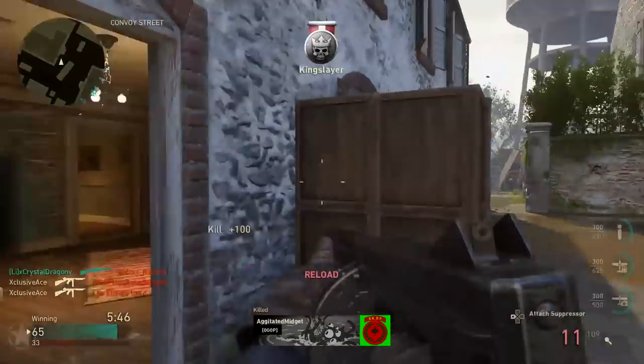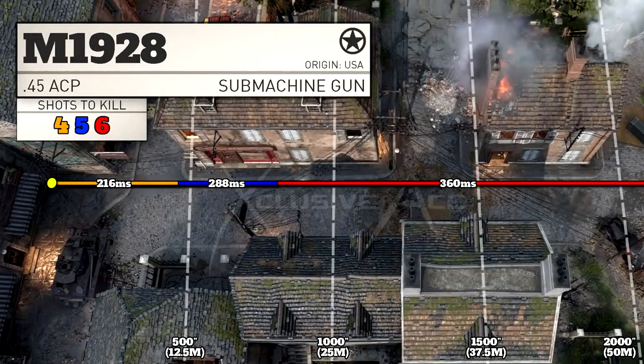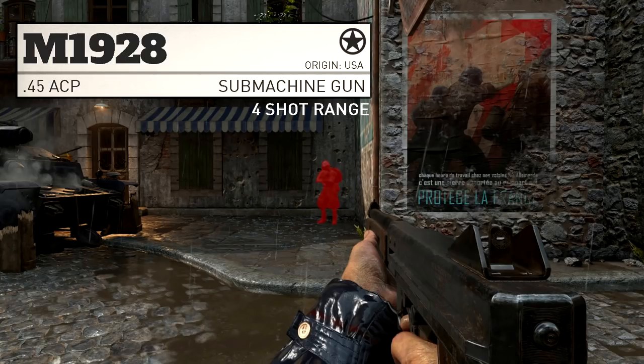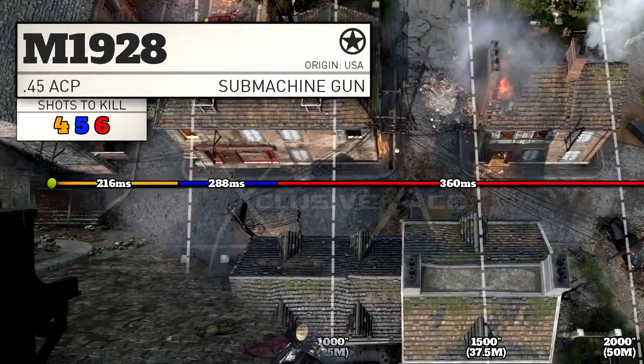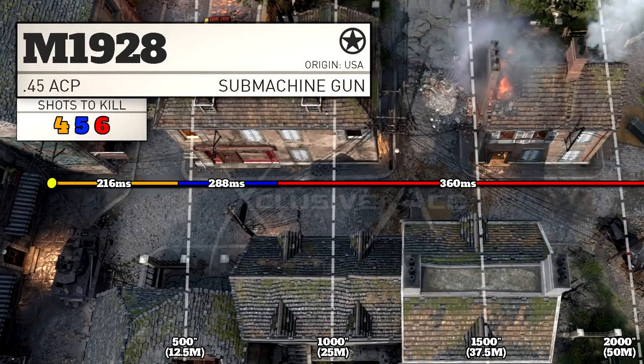Moving on to the ranges of the M1928, it's not the greatest in the SMG category — I would say it's far from the greatest. Our 4 shot kill range is approximately 10 meters and our 5 shot kill range is approximately 20 meters. These ranges are worse than all of the other SMGs in the game aside from the Waffe 28.